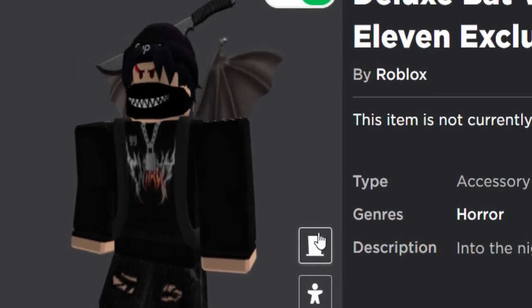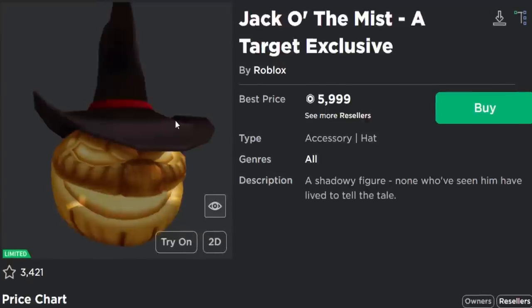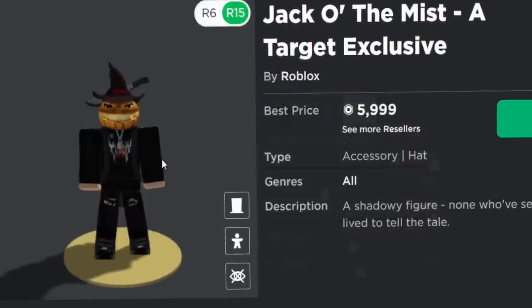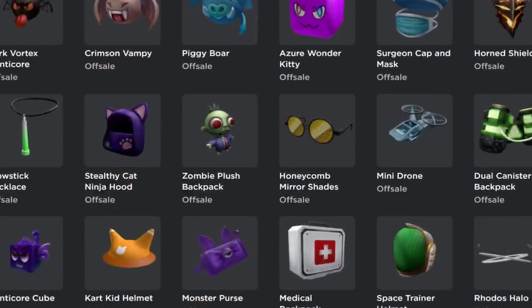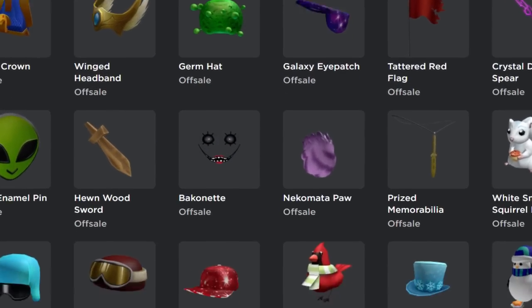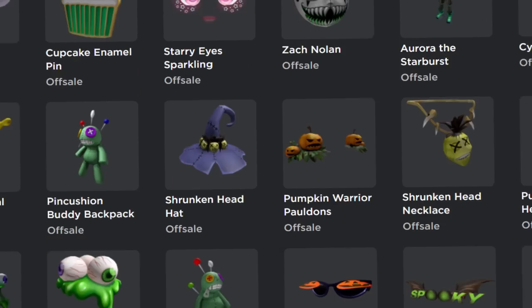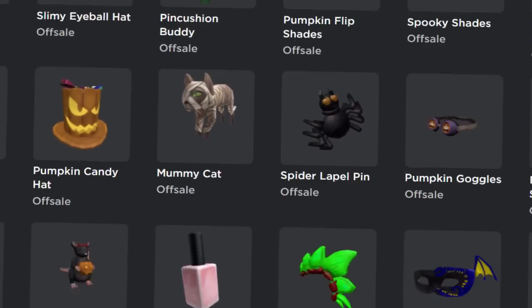Like this one for example, the Deluxe Batwings — a 7-Eleven exclusive. I think that's pretty cool, I do actually like these Batwings. They did it for other companies as well, like Target and stuff like that. I really like this Limited Jack-O-The-Mist, that looks so cool. Roblox kind of realised it was a bit mean selling branded items as bonus code items, so instead they went back to the random generic stuff — well, until now in 2022, because branded bonus items have now returned.